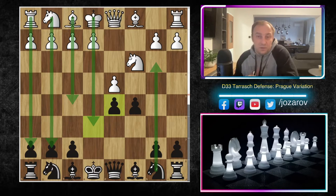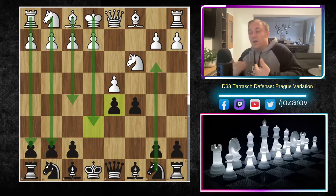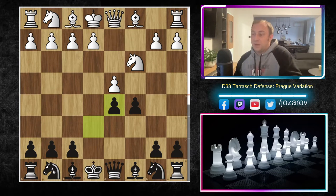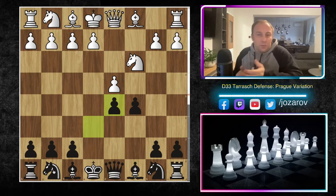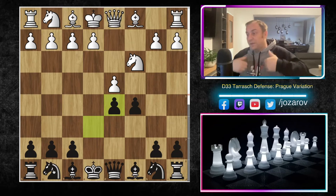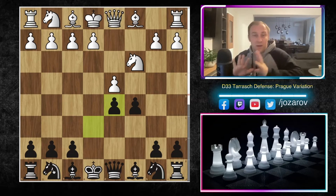The imbalanced pawn structures you can get include a pawn majority attack on the queenside by White and also a pawn majority attack where Black coordinates towards the queenside. That's why the Tarash Defense is made for a dynamic player. In the Semi-Tarash series we saw a more positional approach, but in the Tarash Defense the pawn structure is already asymmetrical and wild from an early stage of the game.